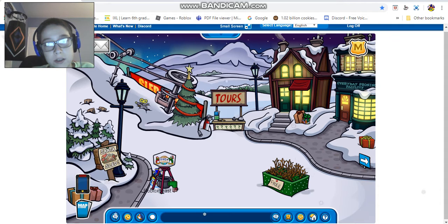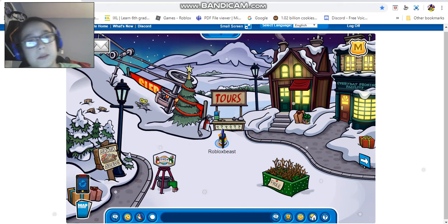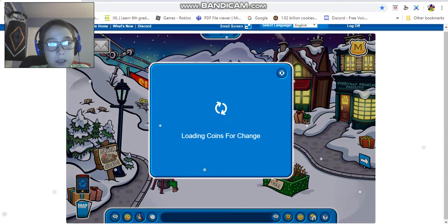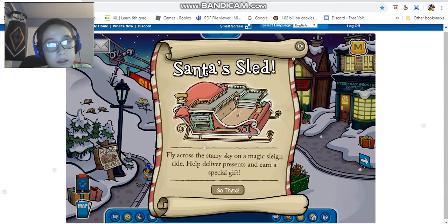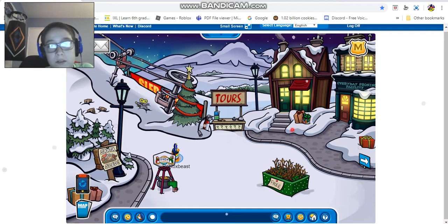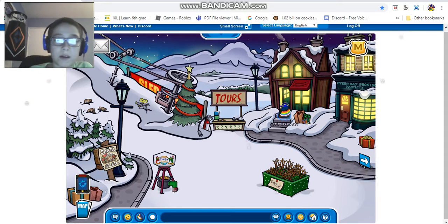Now I'm gonna go into the ski village. At the ski village, we have these two houses and the regular ski village music. We have coins for change, you can pick up a free item - the reindeer hat and reindeer antlers. Then there's the Santa sled, presents, and a Christmas tree.